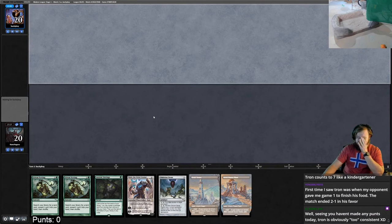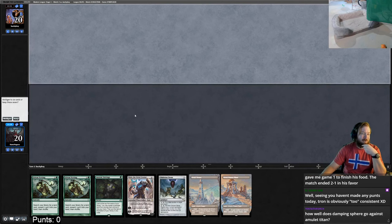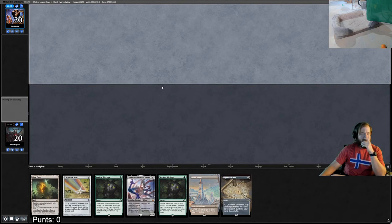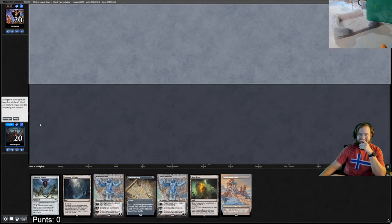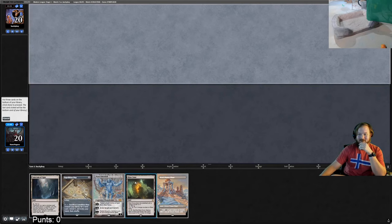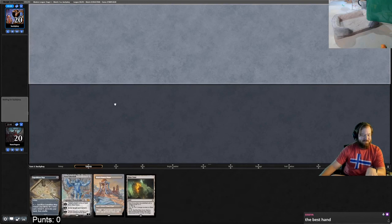This hand is too slow without a Force of Vigor. Going to five. Going to four. That's the best hand we've seen — put back a Karn, an O-Stone, and a Sanctum. Let's go. Opponent leads on Breeding Pool into Amulet of Vigor. We untap, draw a forest, play Power Plant and Expedition Map. This could be turn-three Tron if we top-deck a Tron land.